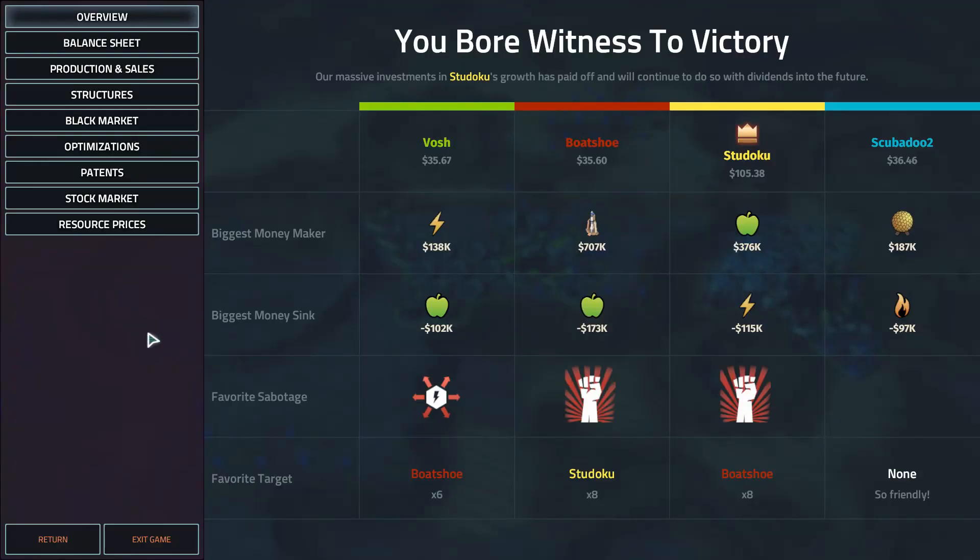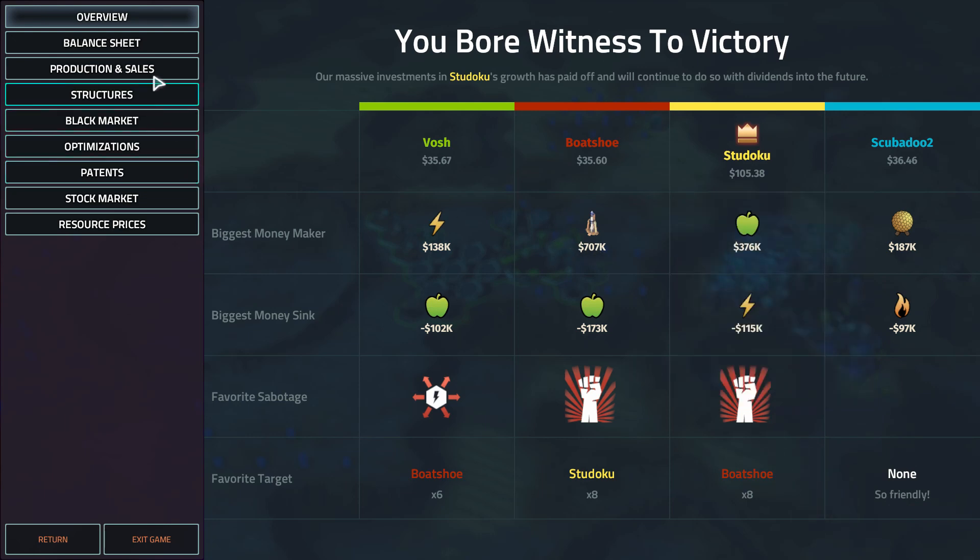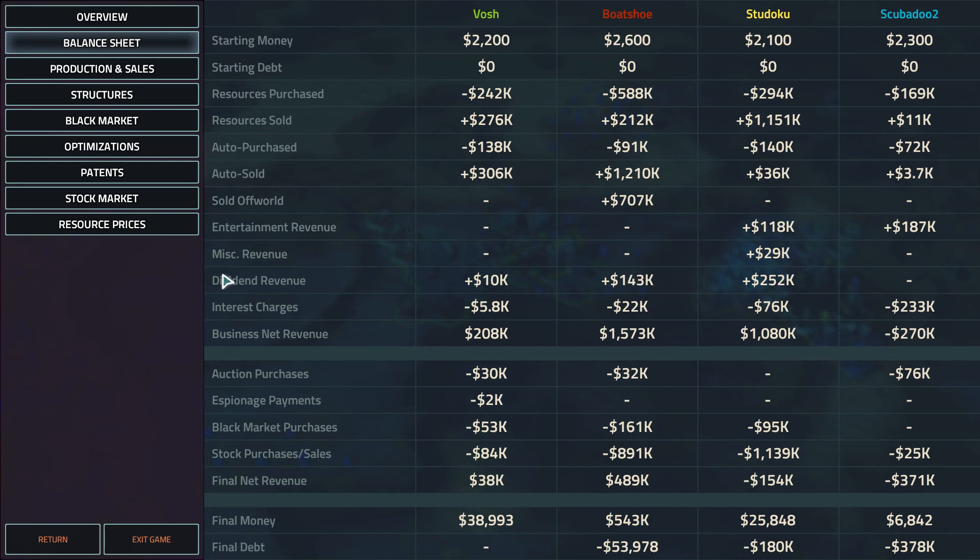Looking at the charts and graphs — Boatshoe made 707k off-world. If they hadn't bought Vosh, they would have won the game — 707k is easily enough to win an FFA in Offworld Trading Company if you play the stock market correctly. What happened was Vosh poked the bear and bought some Boatshoe stock, so Boatshoe became laser-focused — and tunnel vision in an FFA game can be your demise pretty easily. To be fair to Boatshoe, the stock game is not an area where AI is decent at all — the only way to get good at the stock game is to play it with real people and make these mistakes.